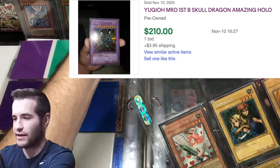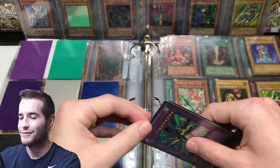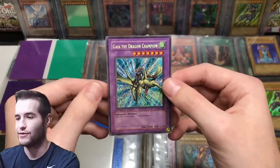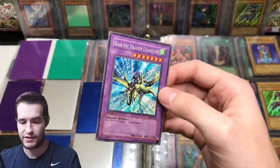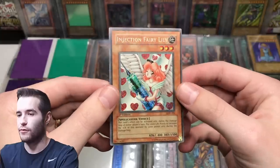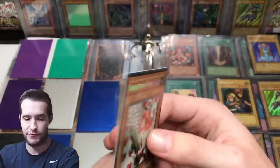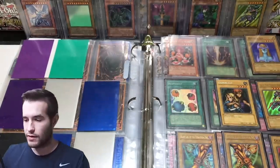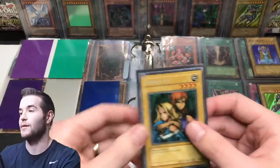Now let's go to Gaia the Dragon Champion, a secret rare from LOB. We opened a Gaia box and did not get the Gaia, which was unfortunate, but still really cool. Wow — Gaia the Dragon Champion secret rare. That looks pretty nice. Secret rare from LOB first edition. Look at that centering — classic Legacy of Darkness. Oh wow, that is really nice. That could maybe get a nine — that centering, the classic LOD. Let me know if you guys are enjoying just seeing these old cards — I definitely am, especially since I bought them.